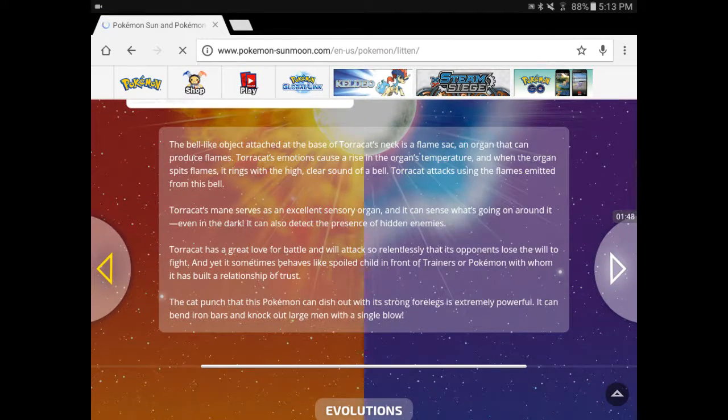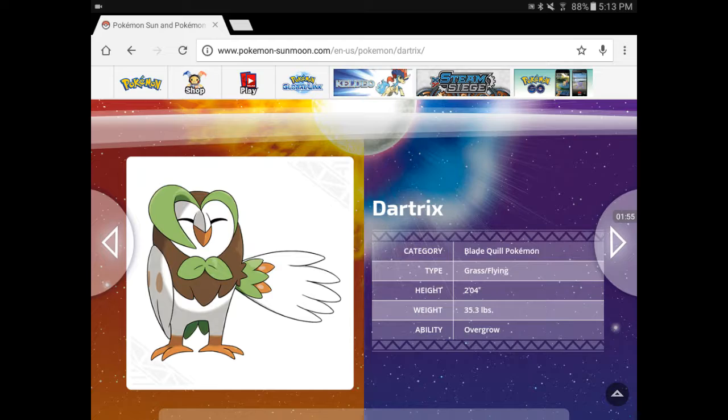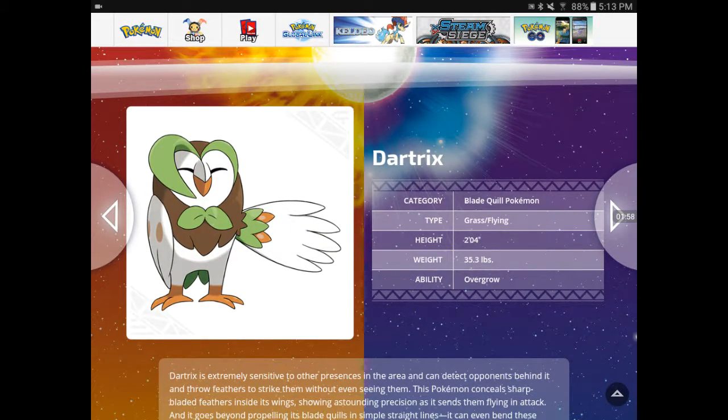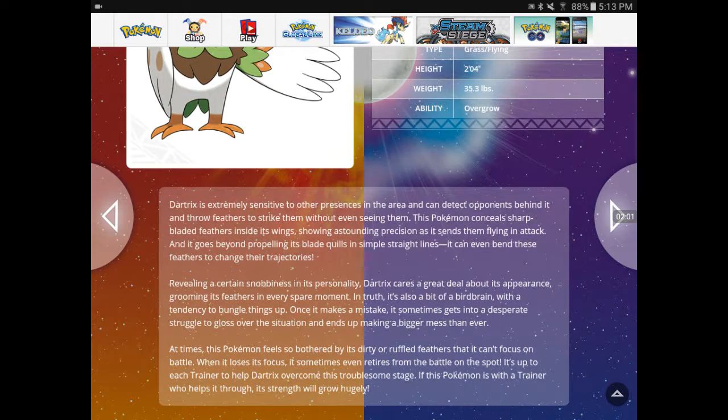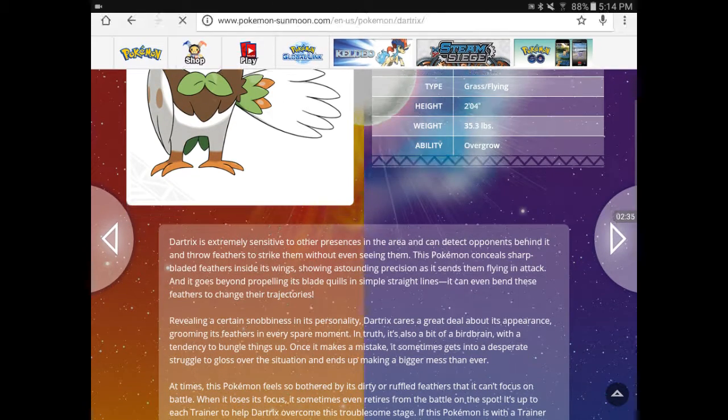Let's look at the other Pokémon - Rowlet's evolutions or something. Not Litten, but Dartrix. Looks pretty cool. Category: Bladequill Pokémon. It's a Grass line, still. Dartrix is extremely sensitive to other presences in the area and can detect opponents behind it and throw feathers to strike them without even looking at them. Wow, that's pretty impressive. This Pokémon can seal sharp-bladed feathers inside its wings, shooting out with astounding precision as it sends them flying in attack. It can even bend these feathers to change their trajectories. That's pretty interesting. I like it.